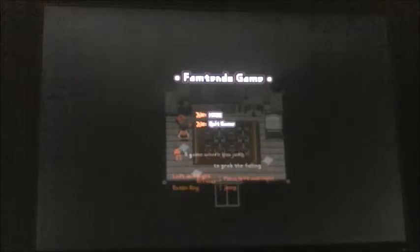So this game is called Nasu. A game where you jump to grab the falling something — whatever that is. Left and right arrow keys to move, enter key to jump. Okay, I think I'm on my enter key. I guess I gotta press enter to jump, so we'll just go then.